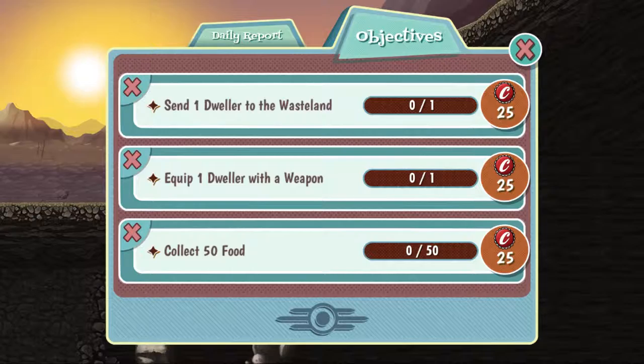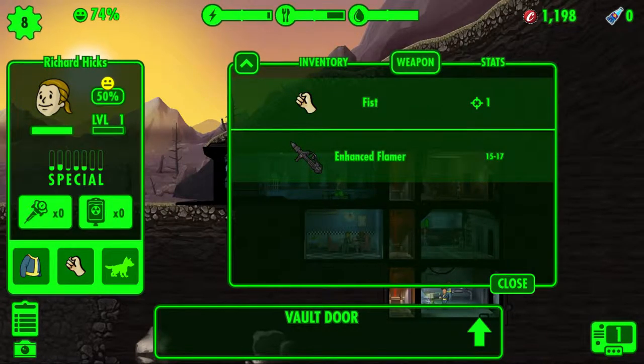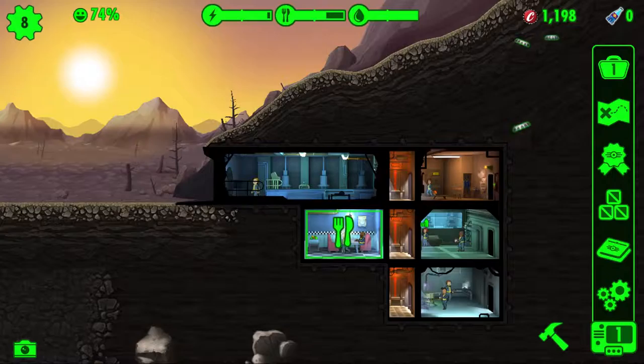Let's claim this. Send one dweller to wasteland, equip one dweller with a weapon, and then 50 caps reward. What's your name? Richard Hicks — we are going to equip you with a weapon and we'll send you to the wasteland in a minute.